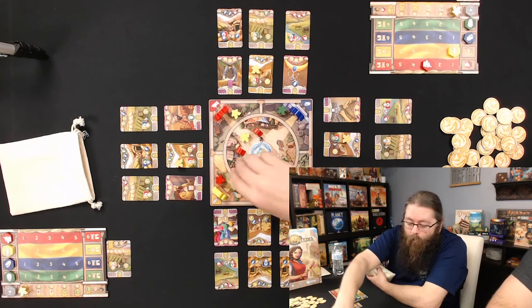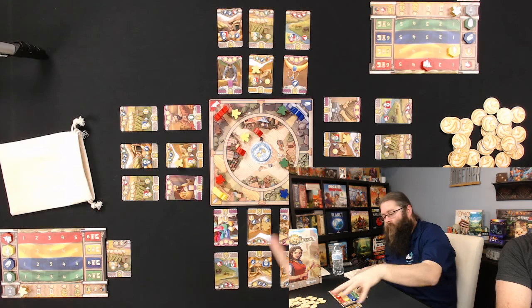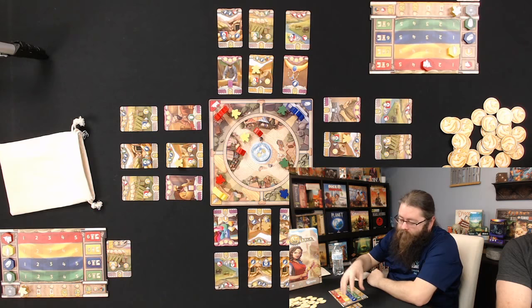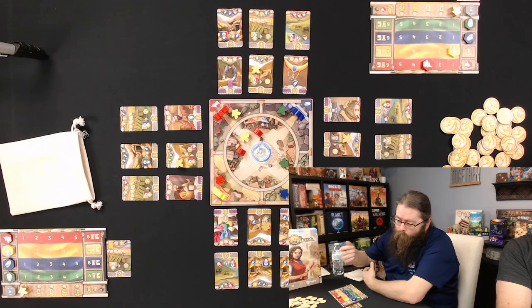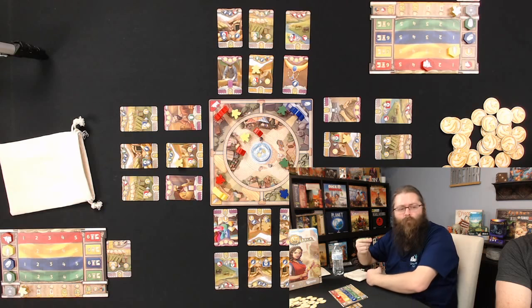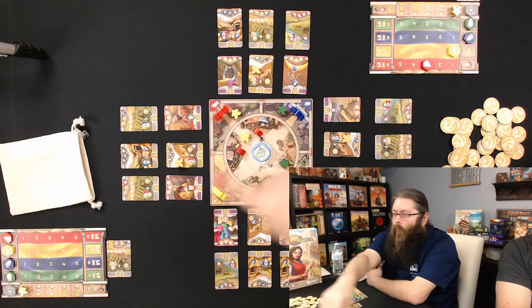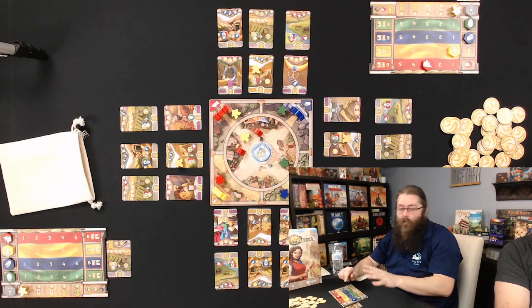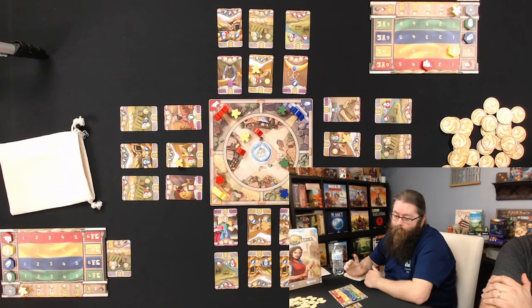The reason we're gathering resources is to buy cards off the board. When you pull a meeple from your bag you can do one of two things: place it at a gate to gain resources, or place it into the center of town, sacrificing your turn to instead spend resources to buy cards. There's no limit to how many cards you can buy in a single turn.